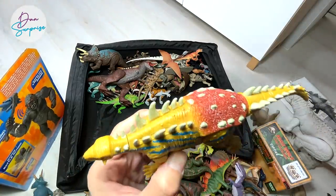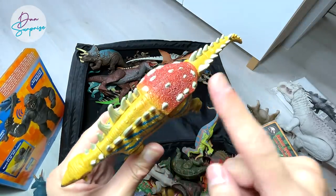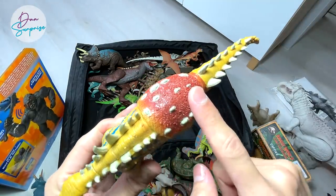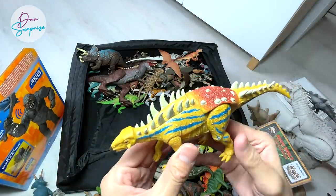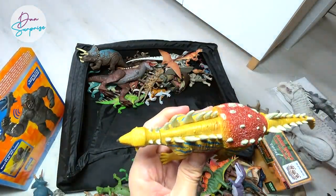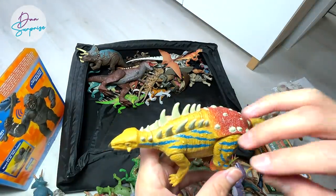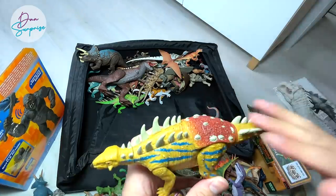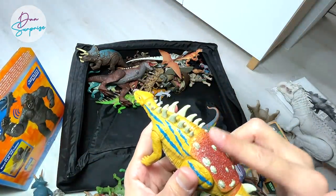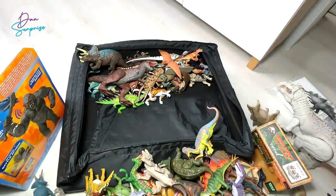Polacanthus is definitely one of the strangest looking dinosaurs you can ever find. Check this out - there are spikes, spikes, spikes, then suddenly they stop and come to this armor right here, and then spikes again. What a weird looking dinosaur! It almost looks like a platform for someone to sit on its back. Very strange looking dinosaur.